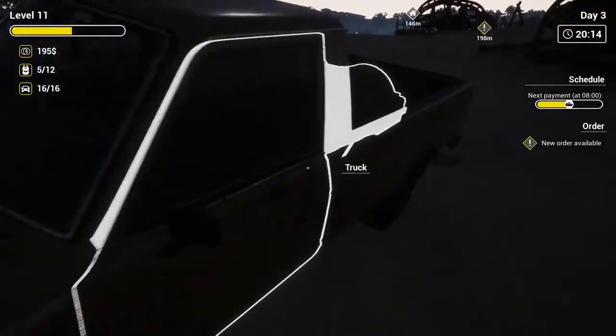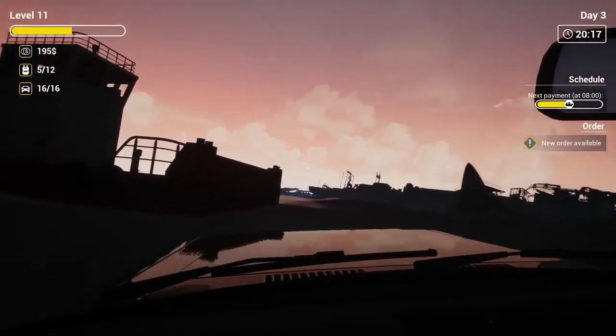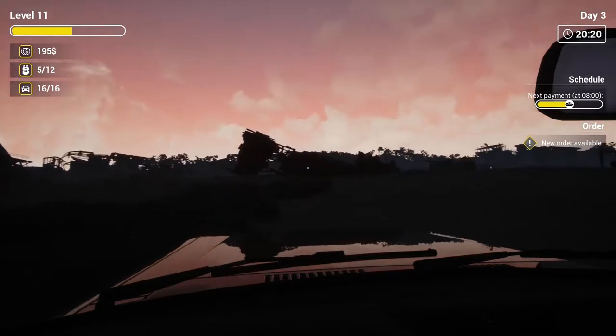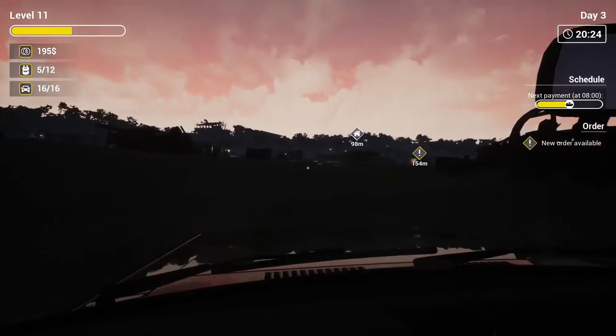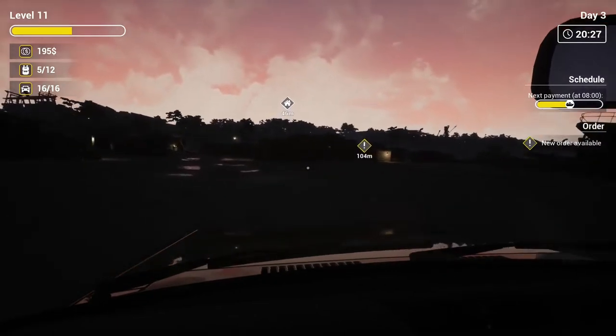So today what we have done is we've unlocked being able to hire staff, which I think is going to be good. Because the next ship for us really is the medium ship. We do have new orders available — I'm not too worried about them. Maybe we'll go see what he wants just in case I have it.